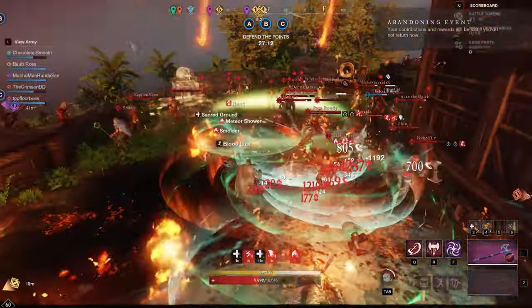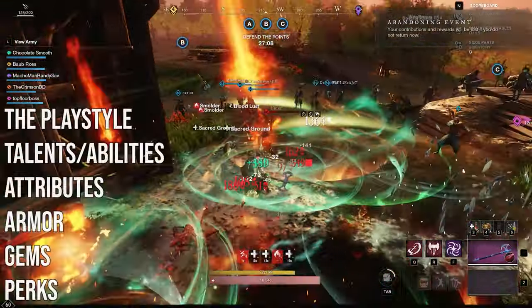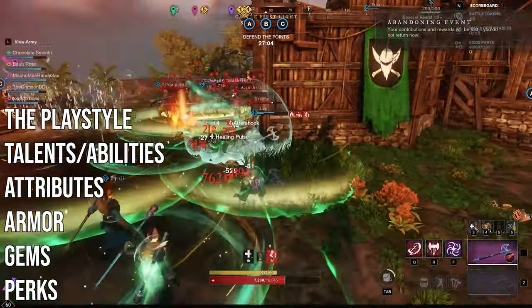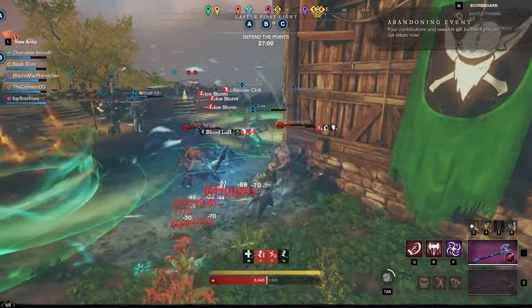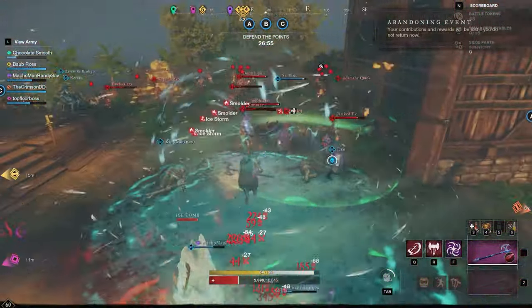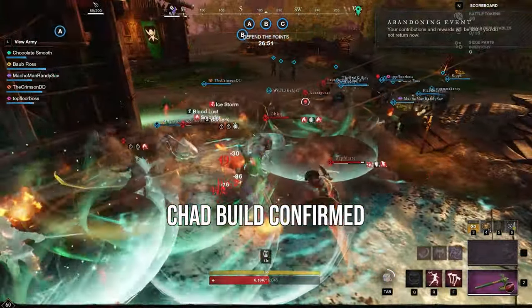Hey everyone, today I wanted to bring you a Great Axe Hatchet build guide for the late game. I wanted to go over the playstyle, talents, abilities, stats, armor, gems, and perks. The goal of this build is to make you a tanky, disruptive player in PvP who is hard to get away from, with damage you can't ignore — with the ability to kill and set up kills for others, while also having good PvE viability so you don't have to swap around setups very often.